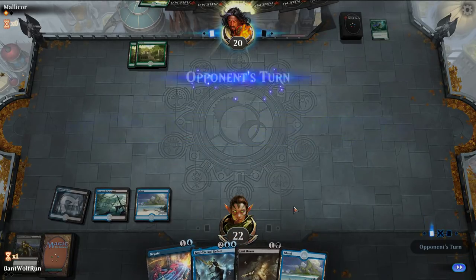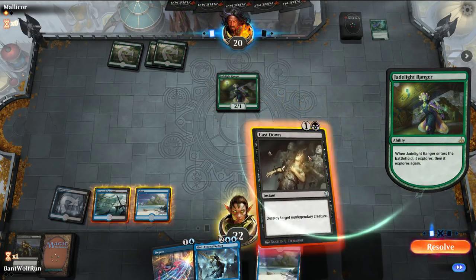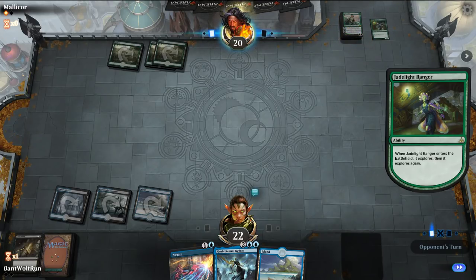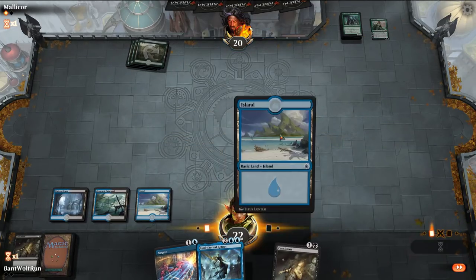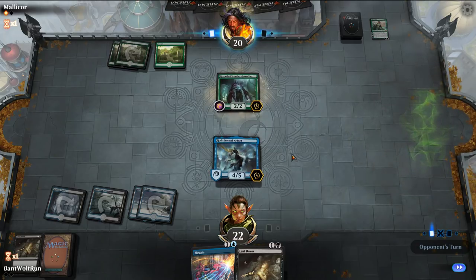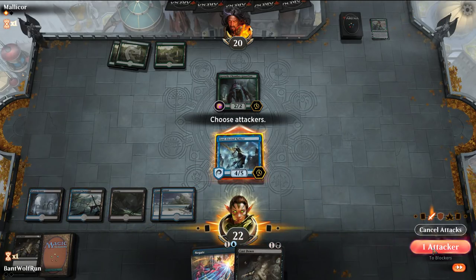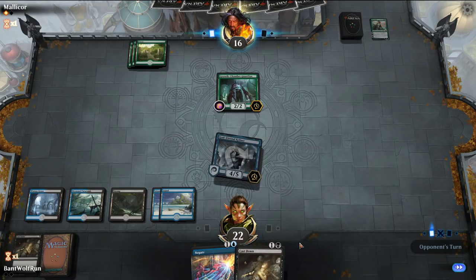Just play that tapped — answer whatever they play, then play Kefnet. They're tutoring off Vivien anyway, so we can drop Kefnet and then hold up Negate. They actually discarded that — interesting. Next turn we have both of these up. We'll decline to reveal Swamp.